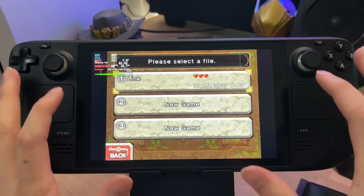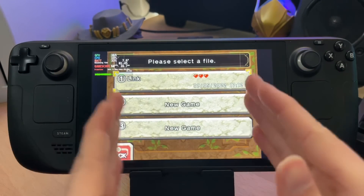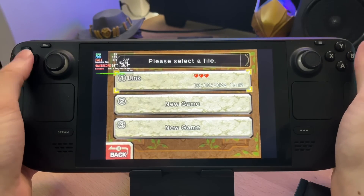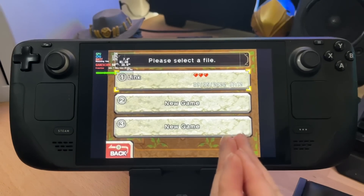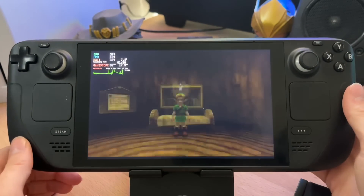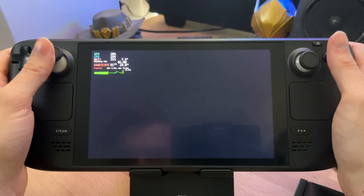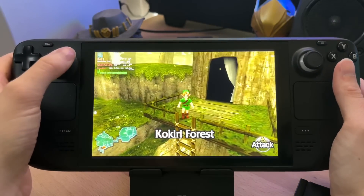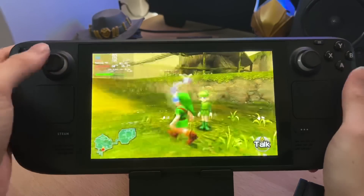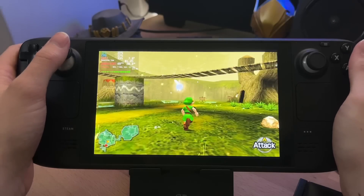One annoying thing: you have to map the back paddles for every 3DS game individually — you can't set them globally. It takes like two seconds but if you've got a lot of 3DS games it might get a bit annoying. Worth it in the end though. Loading up Ocarina of Time — as you can see we're in game, using less battery than Pokémon was. The 3DS uses so little TDP you can have zero fan noise and get a mad amount of battery life.